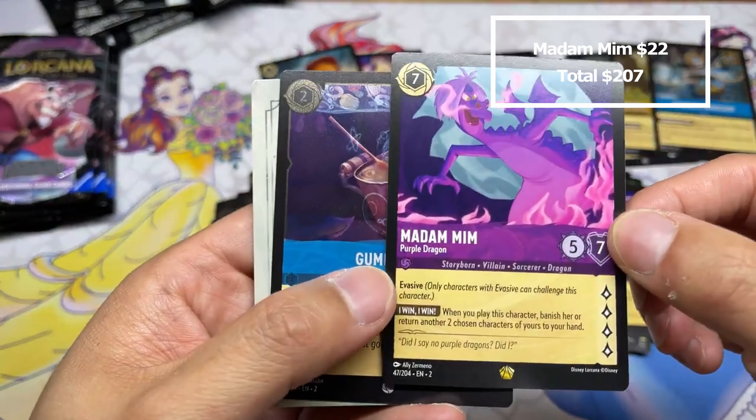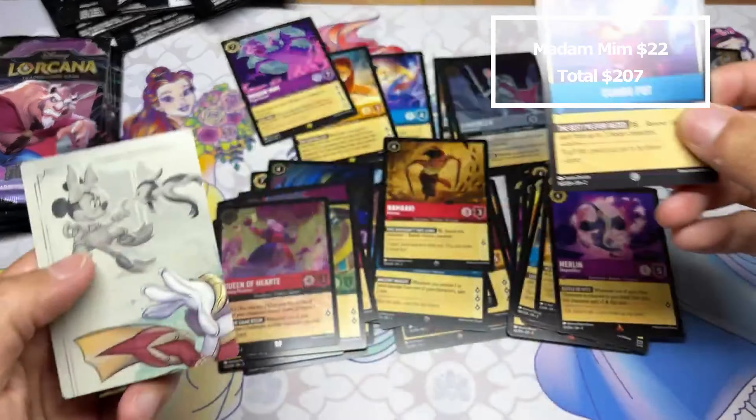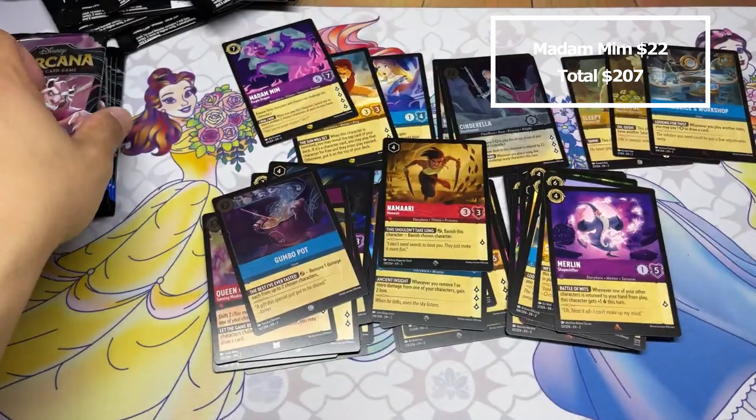Mickey Mouse super rare! Oh, foil Cinderella — very nice. Super rare foil.